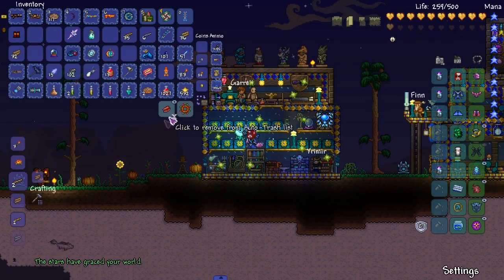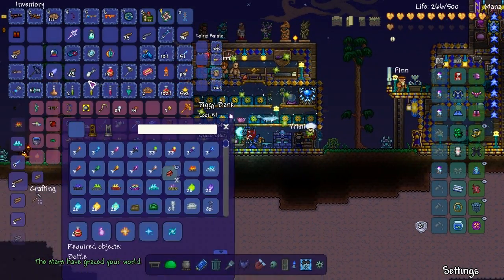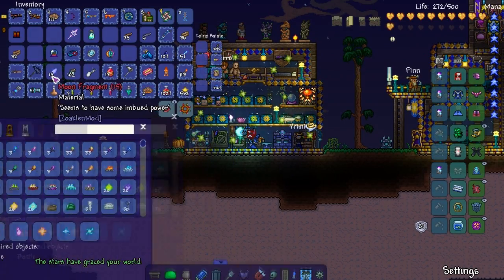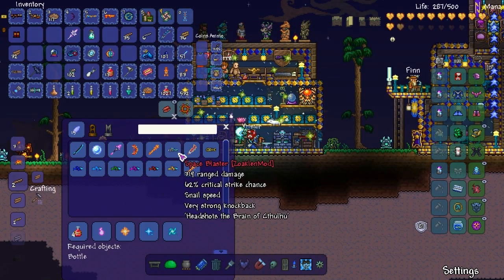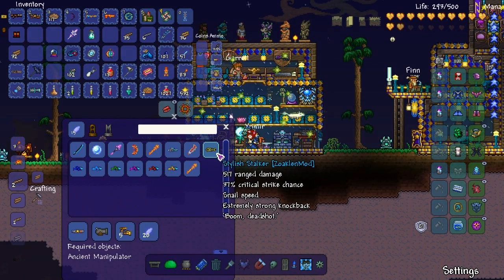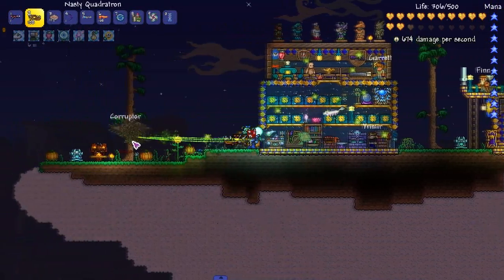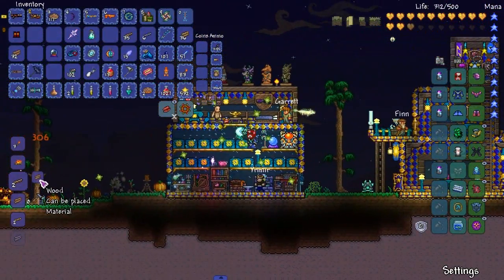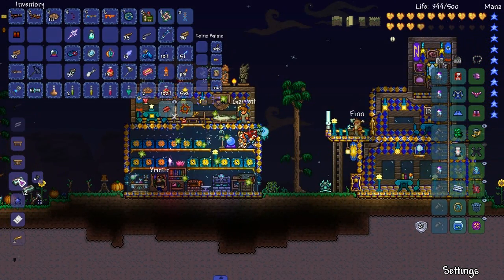Bring flowers from the cosmos. Beat the Moon Lord — done deal. There's a couple of things we can do. Blink Blade, Space Blaster, Stylish Stalker — there's a bunch of shit we can craft. But I think we'll go over this stuff in the next episode because this episode has been like three days in the making. I don't know how much I want to just keep going with that.